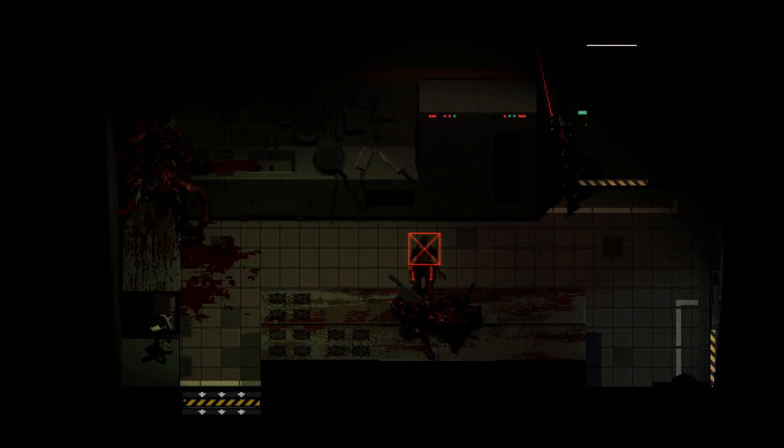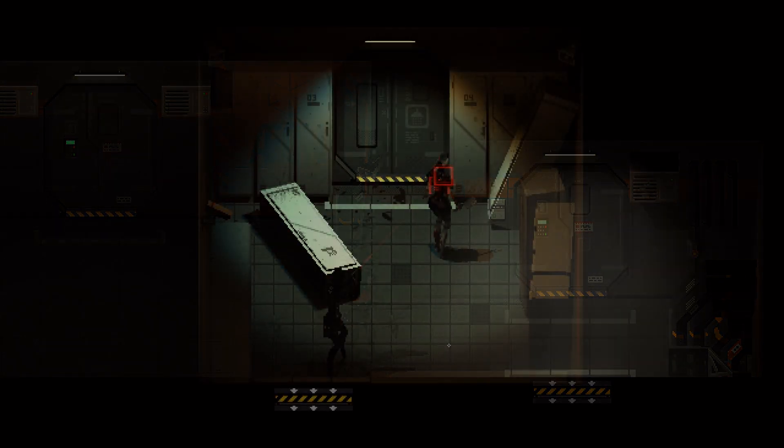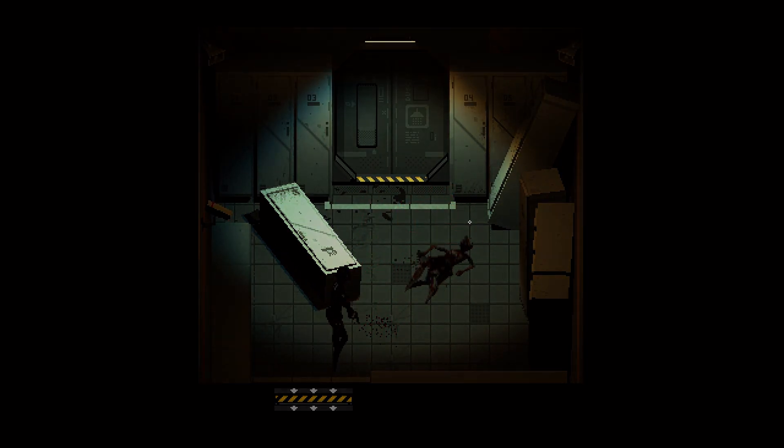Your aiming reticle being crossed out with an X inside it means your shot will not deal damage if you fire. Holding your aim on an enemy will also cause your reticle to shrink in size as you ready a focus shot — the more it shrinks, the more damage that bullet will do. Pace your shots to do more damage and focus shots down enemies with fewer rounds spent. You also seem to do more damage to unaware enemies.